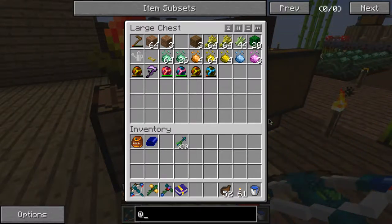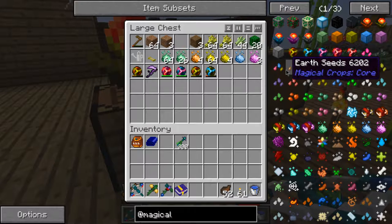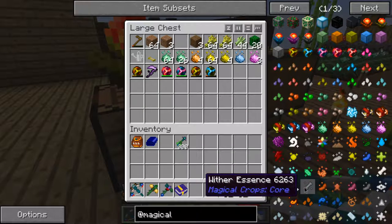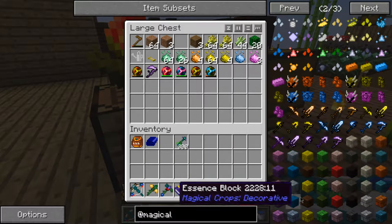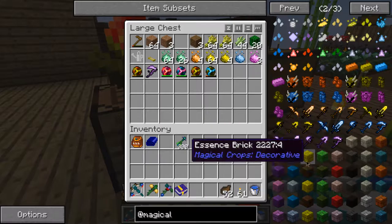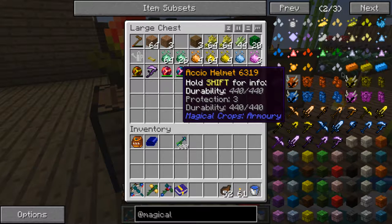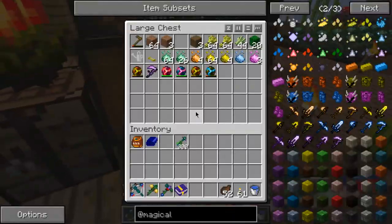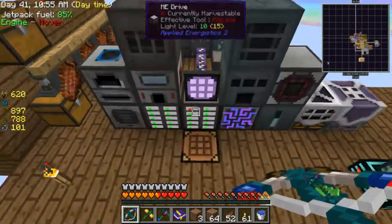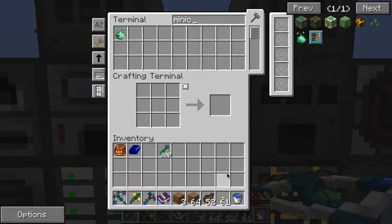I guess I should do some magical crops. As you can see we have a lot of different things here to pick from. Right now what I would love to do is get some of the Visio armor because then I don't need to worry about my jetpack anymore. The only problem is it's pretty slow, but it's infinite. So I need to set up a much bigger area for growing Minicio — I've got some dirt here and I have quite a bit of Minicio from my mob farm.